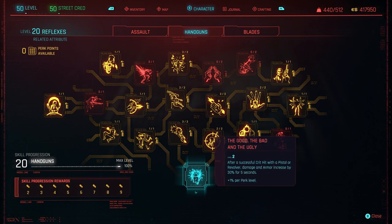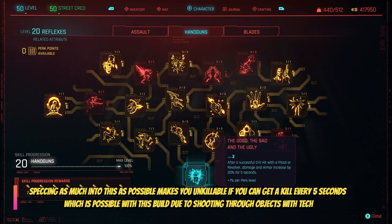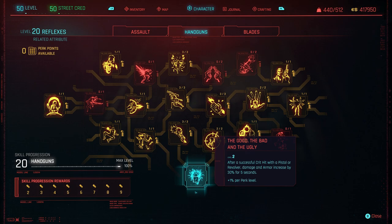The main thing you'll spec all your additional perk points into — if you didn't want to spec into everything I have, you don't have to. Have a play around and find your own unique style. But this one right here: after a successful crit hit with a pistol or revolver, damage and armor increases by 30% for 5 seconds, plus 1% per perk level. As long as you're killing things with a pistol, your armor goes ridiculously higher, and your damage does as well. If you put your armor up enough, you're pretty much invincible as long as you're shooting.